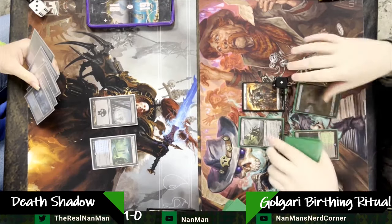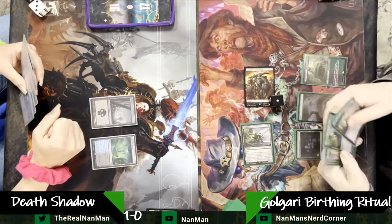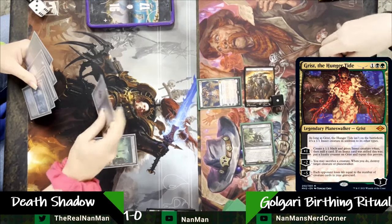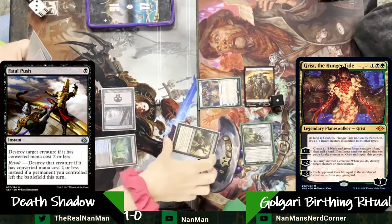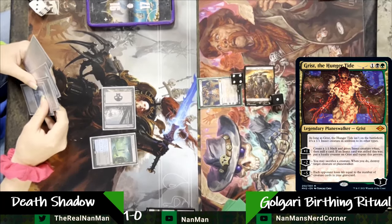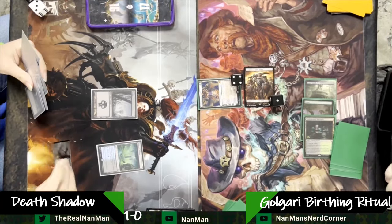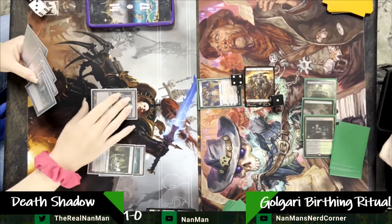But we're on the reactionary Death Shadow plan now — we're just going to take some damage and try to deal with our opponent. There's an Overgrown Tomb, so we do have access to double black. A Grist Hungering Tide — do we have a Counterspell? Even if we did, we don't have the double blue for it. We do have Fatal Push to get rid of the Orcish Bowmaster, but this is a dangerous spot. We do not have very efficient Planeswalker removal other than through combat. Having Grist resolve, making an insect, and being able to shoot down any creature that comes out.